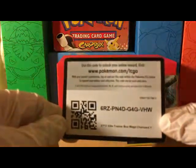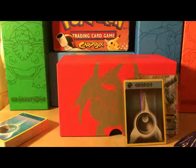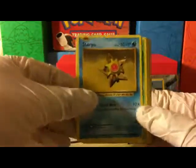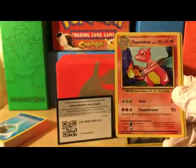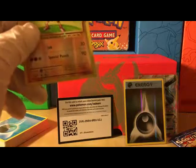Arcanine as the regular rare — very nice condition. Next pack is the Mega Charizard pack. Starting off with Staryu, Tangela, Rattata, Weedle, Voltorb, double colorless energy, Super Potion, Charmeleon, reverse holo Hitmonchan which is a rare, and Electrode as a regular rare. At least we got a reverse holo rare in that pack.